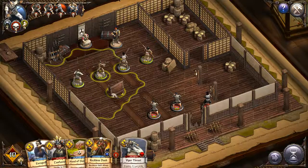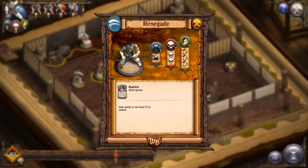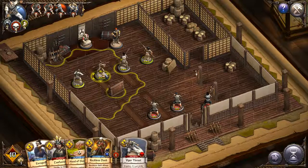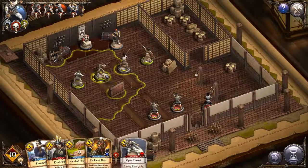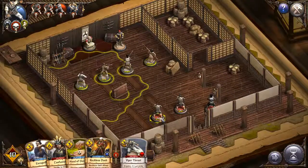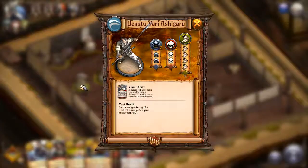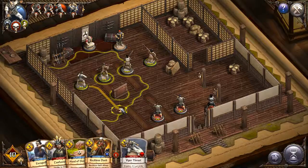Apparently you right-click to attack. Those are the people we're attacking. I need to figure out how to make him shoot. You can click and hold to move the screen around. Maybe agility determines who goes first. I guess we'll move our spear guy over.